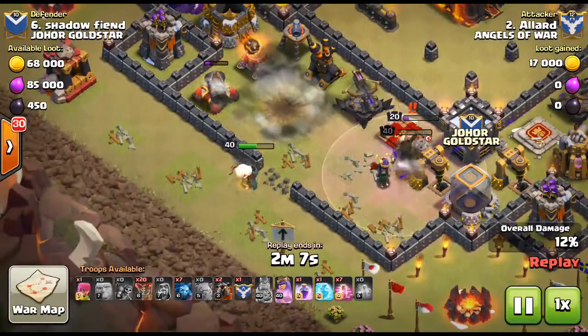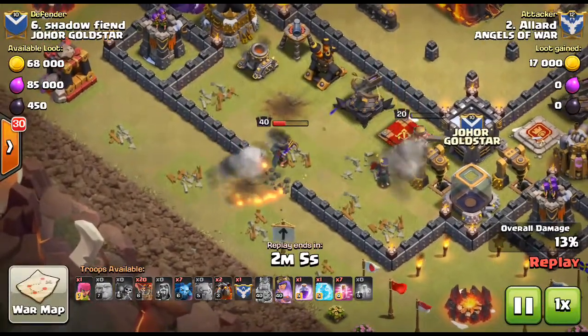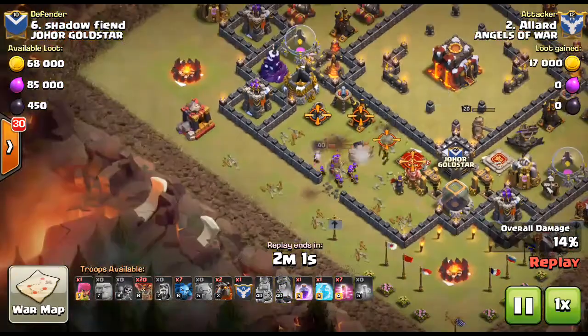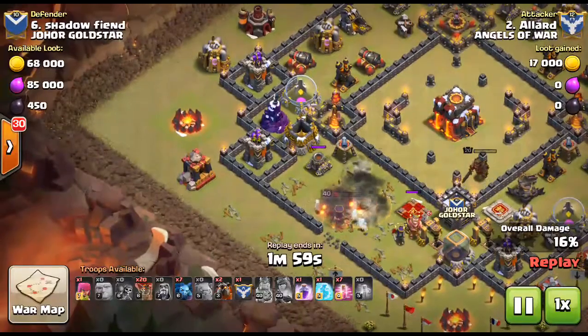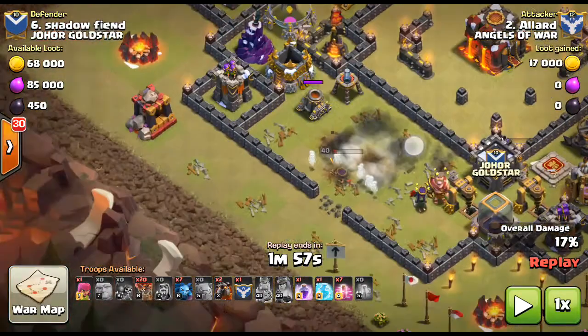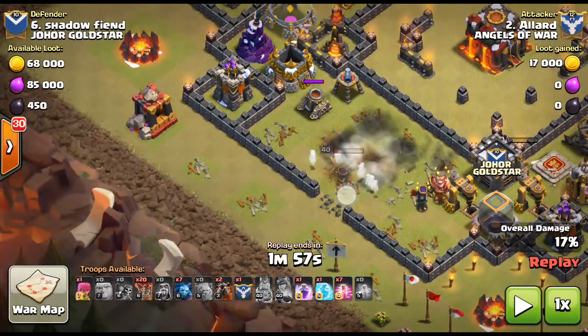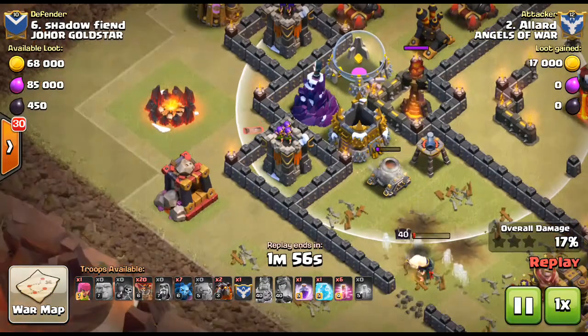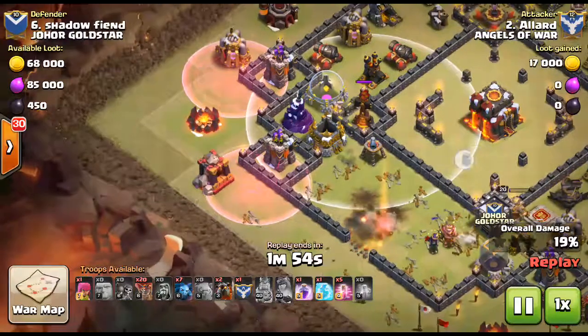The king goes ahead and takes out the queen, almost takes out the king as well. The archer queen uses her ability and takes out the air defense tower. Now that the air defense tower is down, this area is quite good because Allard has taken out this much of the towers — when you drop the balloons, they'll go straight into that inferno tower much more easily.